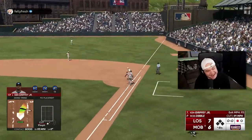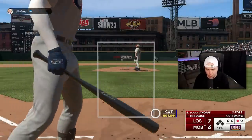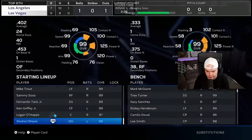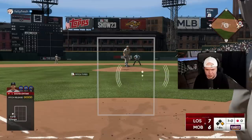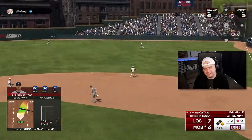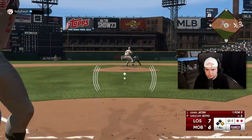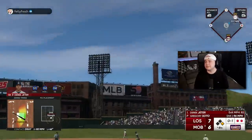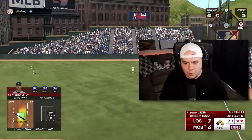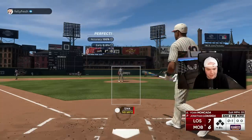Swinging at a first-pitch cutter under the zone is not ideal here. Ohtani on deck — I'm just going to take all the way. No reason for me to swing here. Thank you for the walk. Going to Gregory Soto. Should I take out Ohtani? I've had a lot of success with Ohtani lefty-lefty this year — let's ride. Come on, Jeter, got to get on here. Damn it, dude. This is not the time for the bats to go quiet. My opponent has put up six unanswered runs. I haven't scored in two innings. My swings have gotten progressively worse. This does not bode well for me.